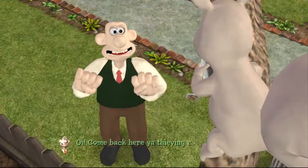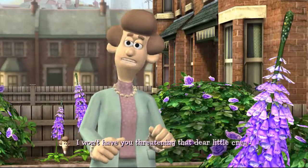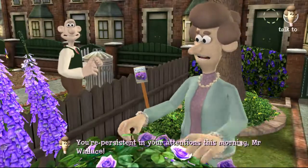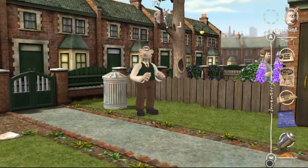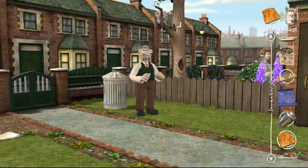'Come back here, you thieving rascal! That's my tea bag!' But: 'I won't have you threatening that dear little creature in my garden, Mr. Wallace.' So what we do to get him down is we need to lure him. We need to get our toast, because if you remember from the first part when we were Gromit, Nutters kept taking the toast — so we know he likes toast. Let's use it.